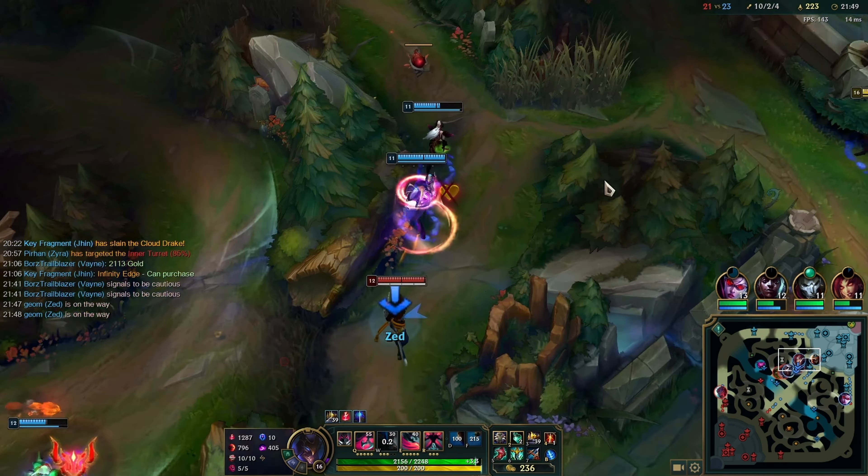I find Yon here again — I'm just going to wait for his Q3, the same plan. W, Q, W, auto, E, Profane, and I ult — literally the same thing as the last fight. But this time I end up dying — I'm just running, I waste W which is not the best, and then Tahm Kench just jumps on me and I get Redemptioned. I probably should have saved W, but I think I'll still die even if I dodge their spells.